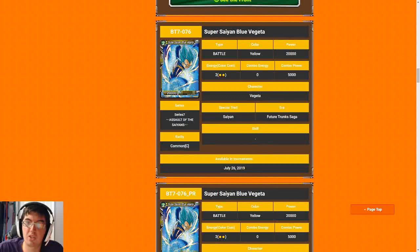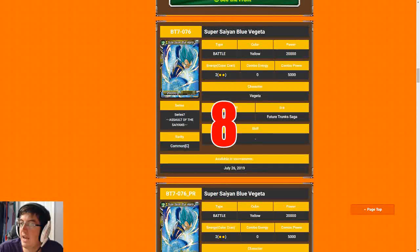Next up is Super Saiyan Blue Vegeta. As I've said in the red videos and previous videos on my channel — two-drop 20k is outstanding. It's way above rate, super powerful, and relevant at all points in the game. Dropping two or three of these guys in a game is pretty much a recipe for a sure win. For that reason we're going to give Vegeta an eight.